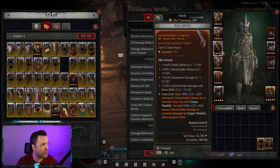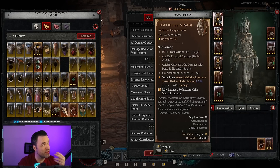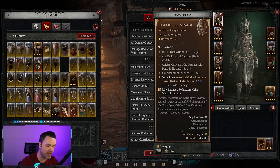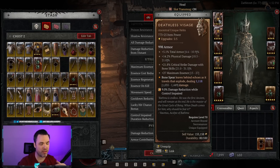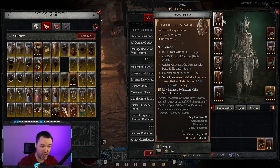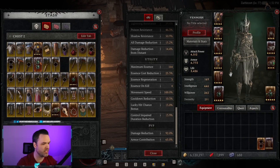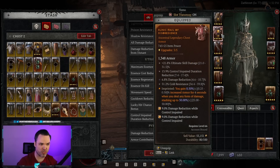You can also add legendary powers and aspects on top of that to further specify your build. While this isn't well described in game, there is an awesome resource that shows what stats come on what items in what slot — I use it all the time when making a build. If I want a high CDR build, I'll know exactly where the CDR slots come from. Movement speed on boots and damage reduction on chest are big ones that are very important to pay attention to.